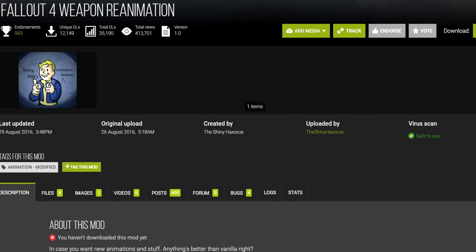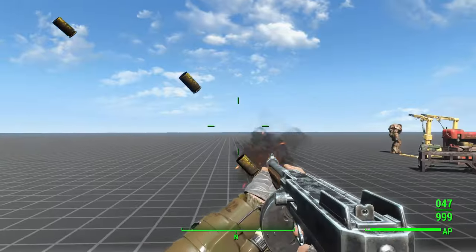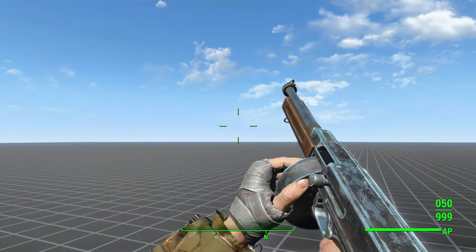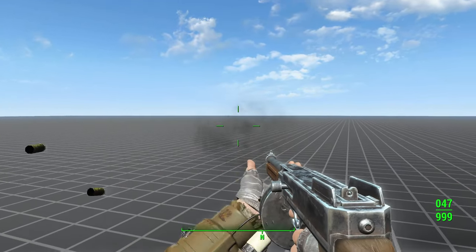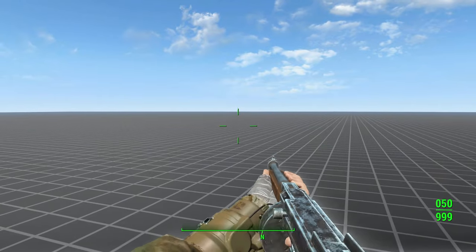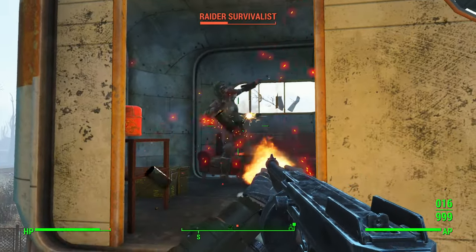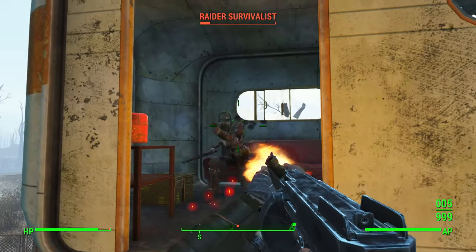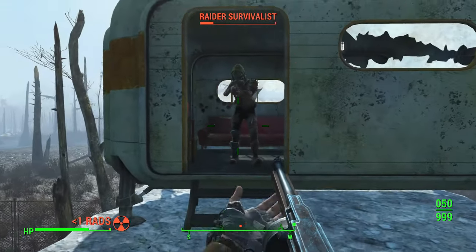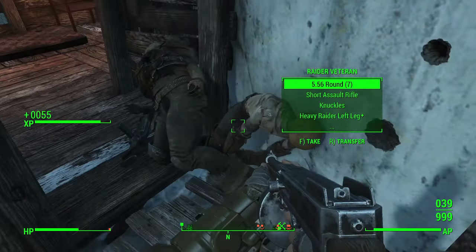Last and least, the Submachine Gun Reload from the Fallout 4 Weapon Reanimation mod. This mod came out only a few months after the game, back when people didn't really know how to make custom animations properly. It feels more like a test than anything — it has desynchronized sounds and doesn't look any better than vanilla animations. There's no reason to use it, especially nowadays.